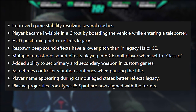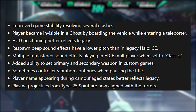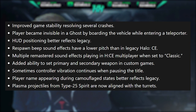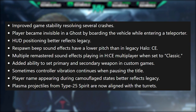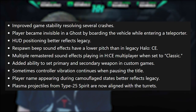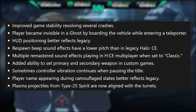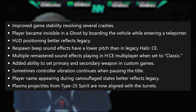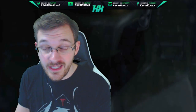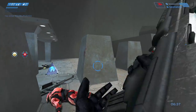Seventh, controller vibration sometimes continuing while pausing at the title screen has been fixed. Eighth, player names appearing during camouflage states now better reflects legacy — you don't want a sneaky player coming up behind you with their name showing above their head, as that ruins the whole point of using camo. Ninth, plasma projectiles from the Type-25 Spirit now align with the turret. None of these are game-changing huge fixes, but there are a lot of quality-of-life improvements and great additions for multiplayer and customization.